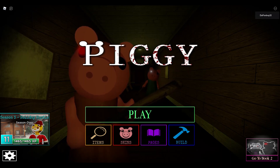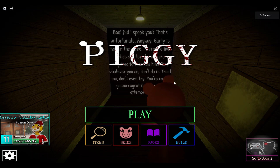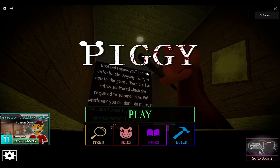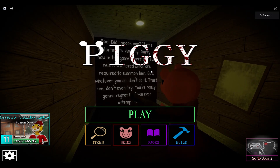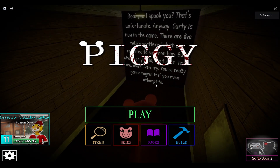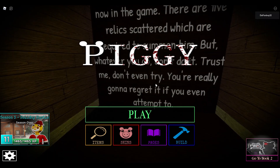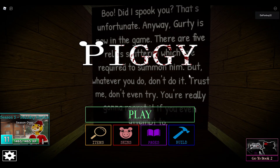Before we get started, I want to show you guys something. If you didn't know, you can go into settings and change your camera mode to 'follow.' When you do that, there's this message that appears — it says: 'Boo! Did I scare you? That's unfortunate. Anyways, Gertie is now in the game. There are five relics scattered which are required to summon him. But whatever you do, don't trust it — don't even try. You're really gonna regret it if you even attempt to.' Apparently Minitoon put this secret message in the game for the April Fool's update, and it talks about relics and stuff.